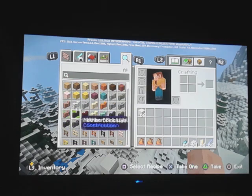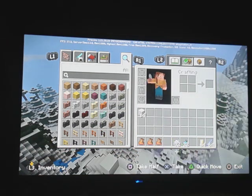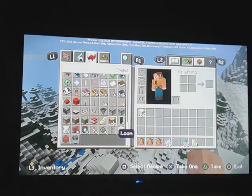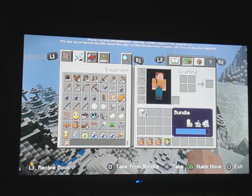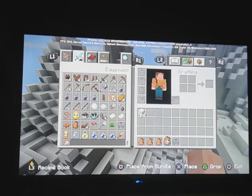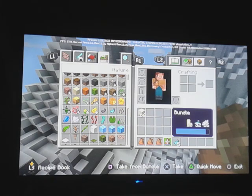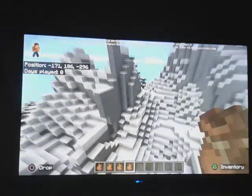If you don't have a full 64-stack, you can actually carry other items inside the bundle as well. You can mix items — just make sure it's not a full 64-stack — and the bundle does have a limit. Y'all can see it has a blue limit line before it gets filled up. If we put one more thing in there, we actually can't put anything else in — it's filled up because it got to 64.